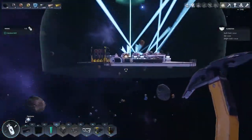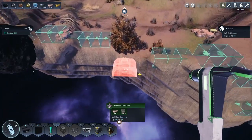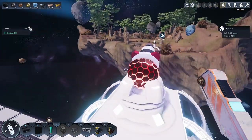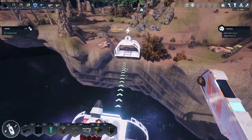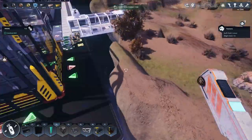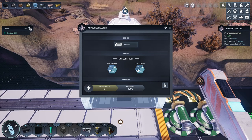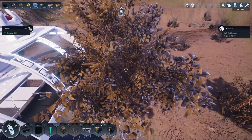Now we just need to connect the planetoid to our base. Basically what we need to do is slap that bad boy there, come back into this, hit dock, and it should just automatically align us. We don't need power at the other end, we just need power at one end. We are now docked with a planetoid. If I open this, we can have a line coming in which is going to be our resources.